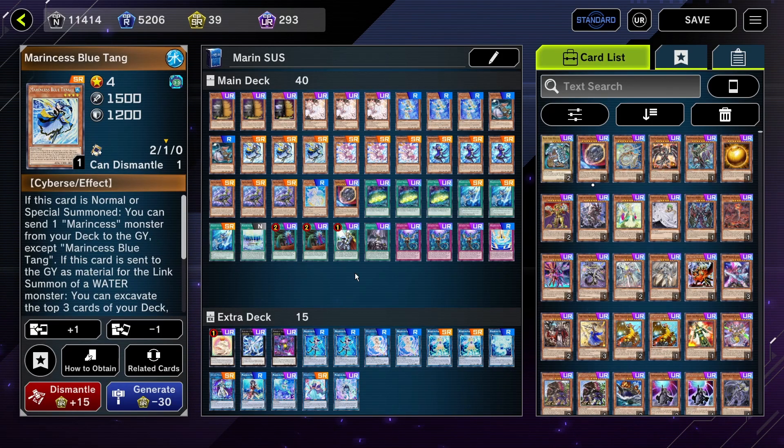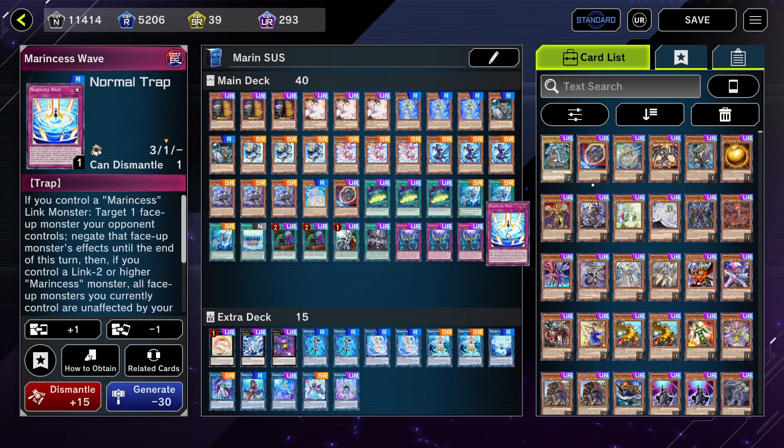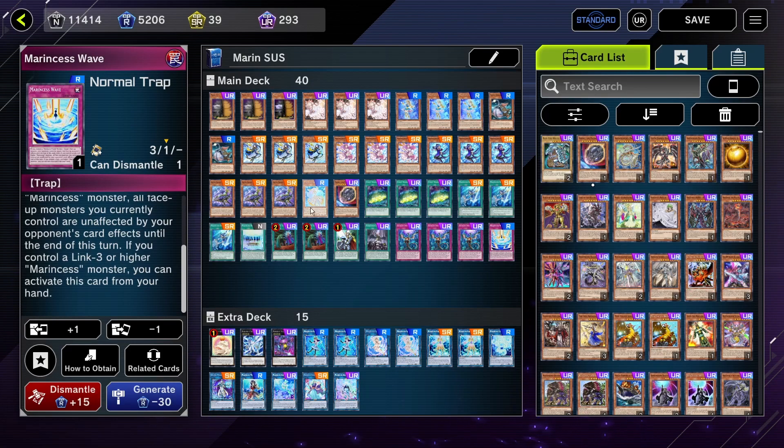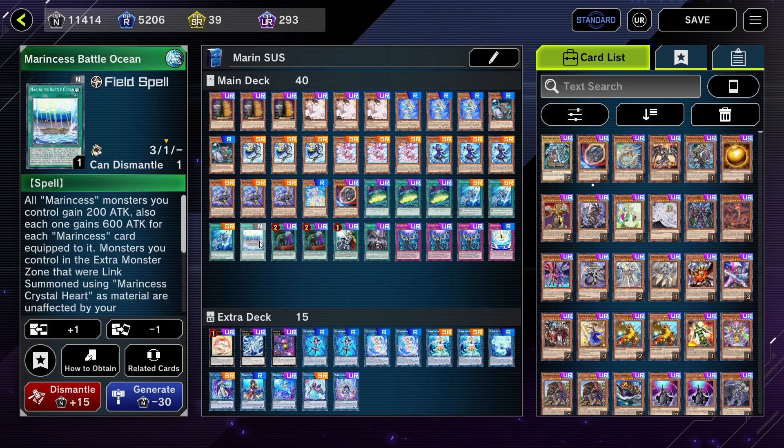What Marincess is aiming to do is to turbo out an unaffected boss monster that will also have a spell-trap negate, as well as something like a Toadally Awesome with an omni negate, have Marincess Wave in hand as a monster negate that also makes your monsters unaffected, and potentially also have a Sleepy Maiden to make sure that your field spell cannot be destroyed by card effects, giving you the ultimate field.